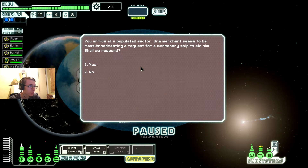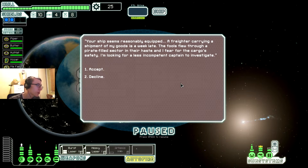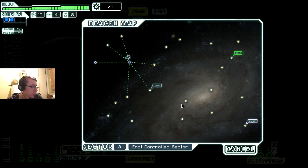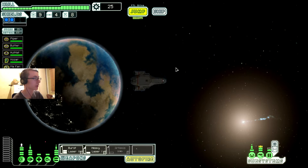One merchant ship must be looking for help. Shall we respond? Yes. Your ship seems reasonably equipped - afraid to carry a shipment of goods that is a week late. The fools flew through a pirate-filled sector in their haste and I fear for their cargo's safety. I'm looking for a less incompetent captain to investigate. Here is their last known location. Quest marker added to your map. Holy crap - okay, beelining it down. Unless we can go around - I'm gonna try it this way.